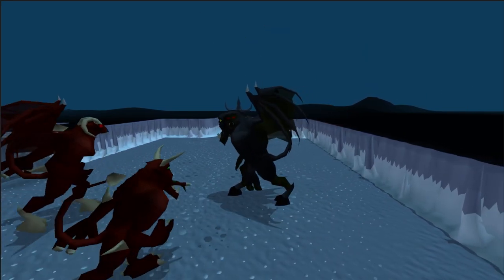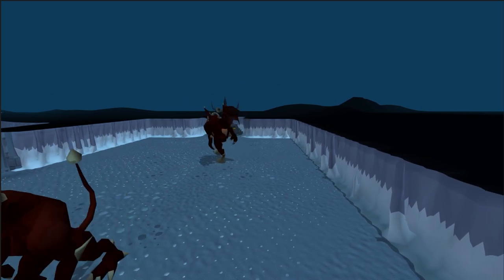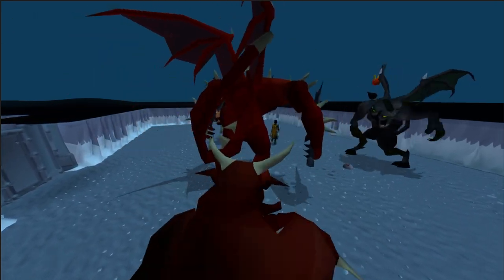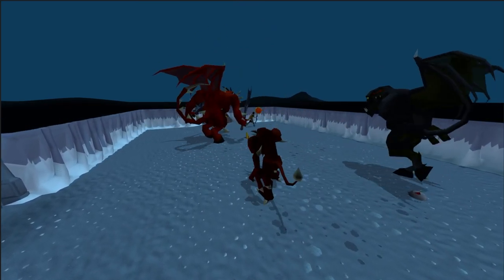Krill Tsutsaroth is probably one of the hardest God Wars dungeon bosses because of his devastating melee attack which hits up to 46 and drains your prayer by half. This means that tanking Krill using the walk-under method is not going to yield the results you want and might even end up costing you money in the short term.